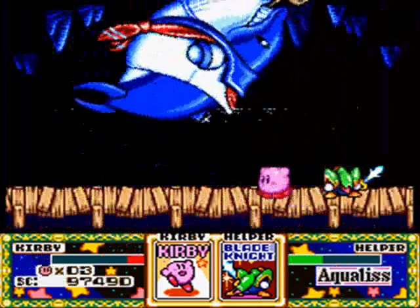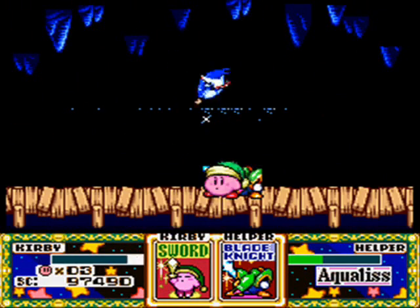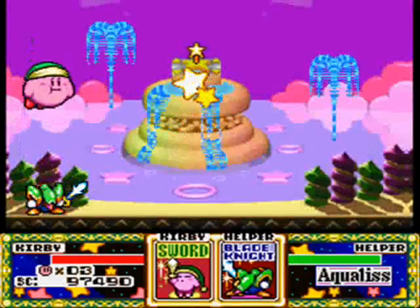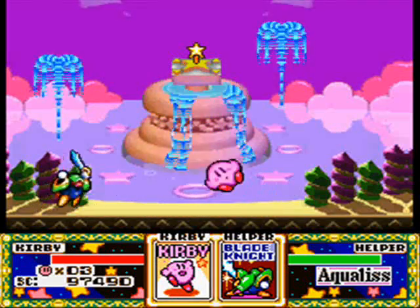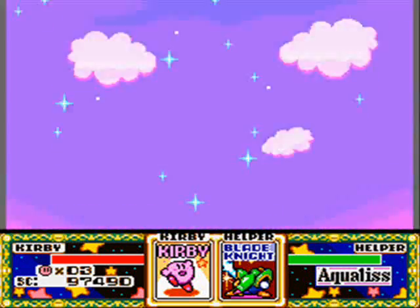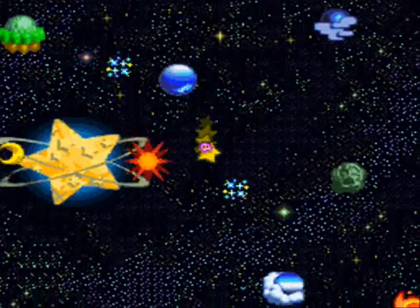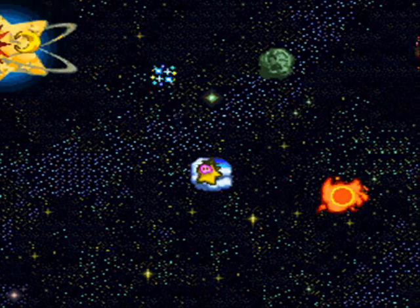And there he goes! He's going down! I'll take an ability, just because. But with that, Aqualess is done! Time to do a victory dance! And we put power back into the fountain. And next time, we will head to this planet and see what it does.